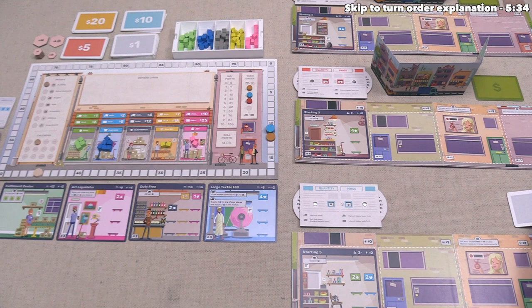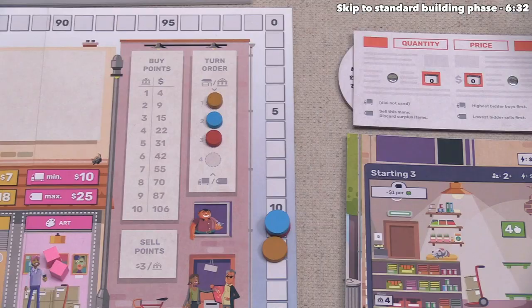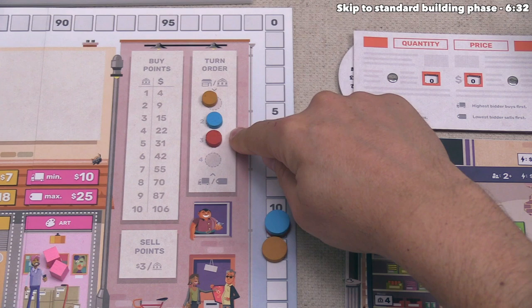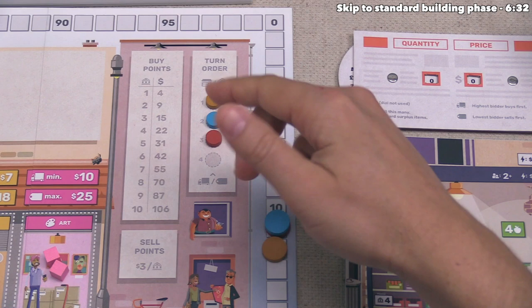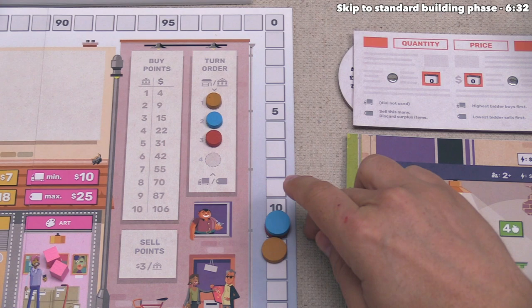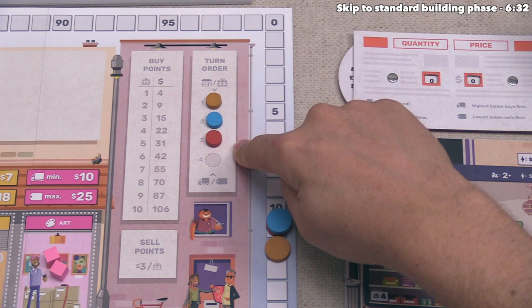That went well, but there wasn't much competition in January. Before the February building phase, let's talk about turn order. It has changed because the orange player, who was last, is now first — the turn order track reflects relative scores, with the highest-scoring player going first. Turn order only changes if you gain more points than the player ahead of you. The orange player bought two points, giving them more than anyone else, so they now go first.